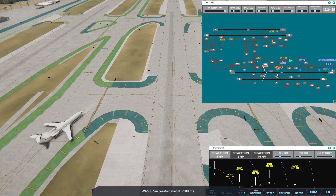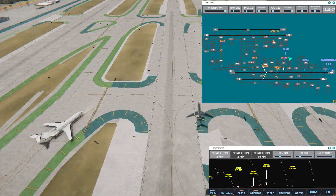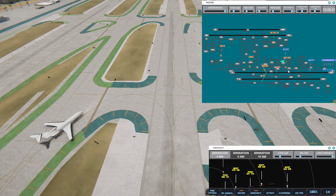As soon as he crosses or takes off, we'll be going. Delta 921 with information Charlie, requesting push and start. Okay, there he is — he's going there. I can't get Western in there yet. Western 701, taxi to terminal. United 535, cross runway 7 left. Delta 921, pushback approved, expect runway 25R.